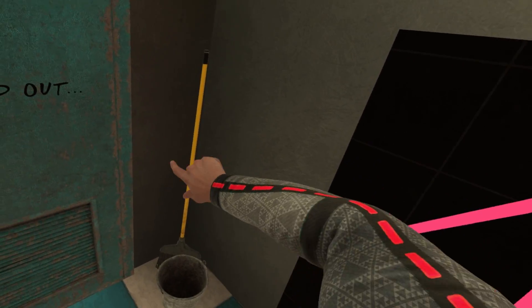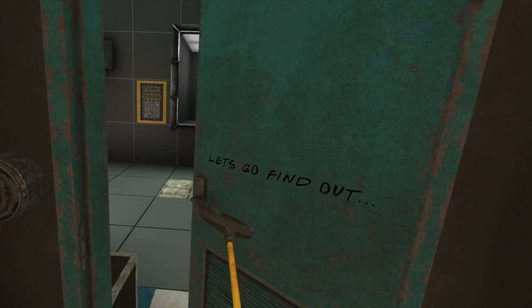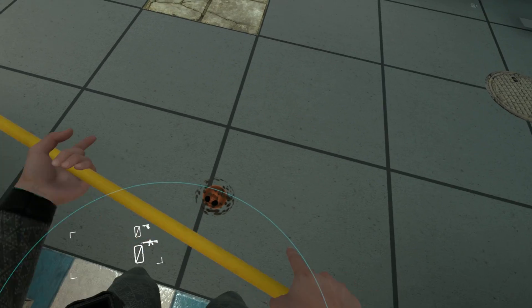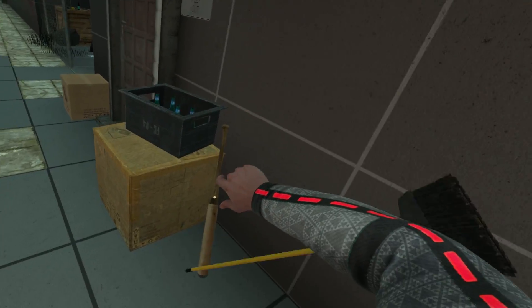That sounds awesome. Wait a second — the best weapon ever: a broom. Push that button and let's go in. Hey, what are you guys? Get up, go. Oh, we got a baseball bat here — give me that. Get over here, little guys.